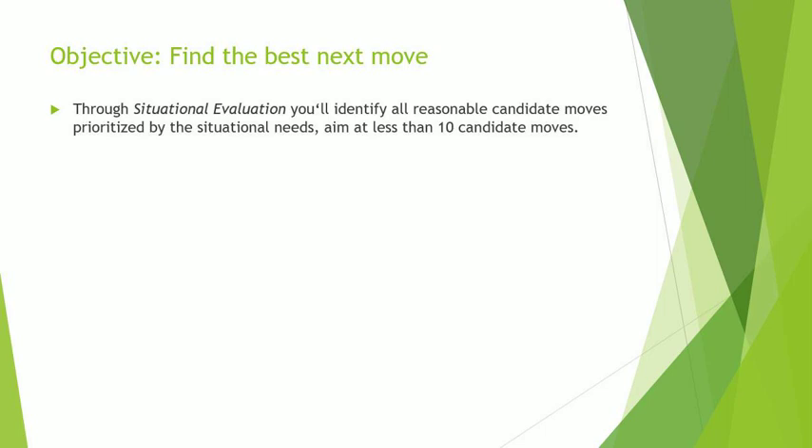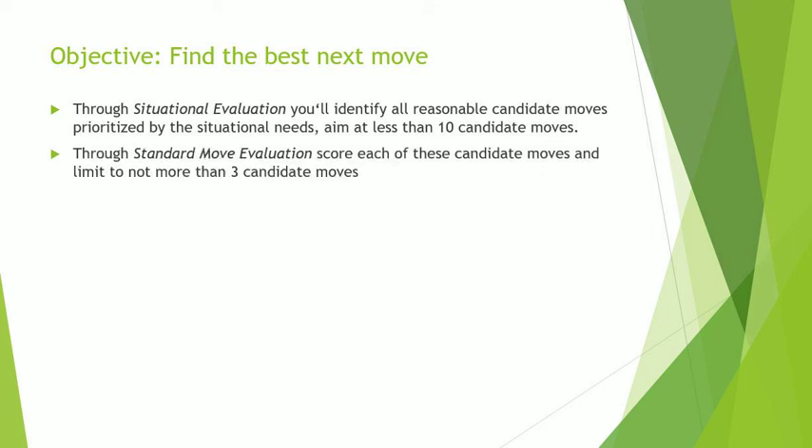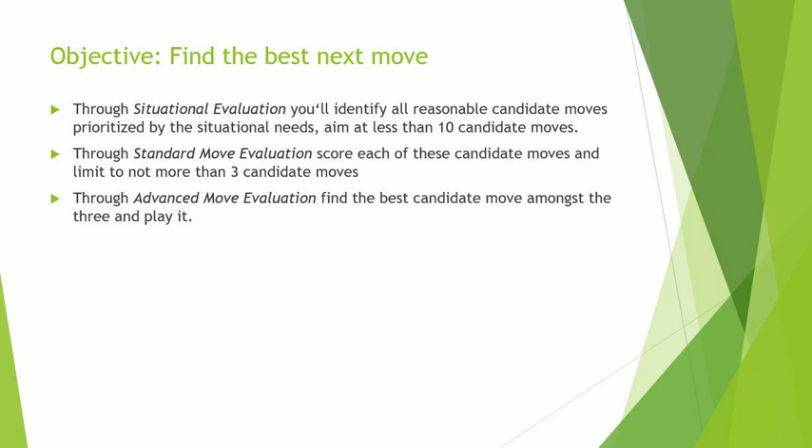Objective: find the best next move. First, through situational evaluation you'll identify all reasonable candidate moves, prioritized by the situational needs — aim at less than ten candidate moves. Second, through standard move evaluation, score each of these candidate moves and limit to not more than three. And third, through advanced move evaluation, find the best candidate move amongst the three in play.